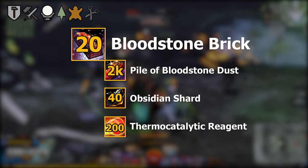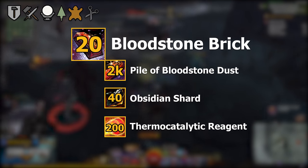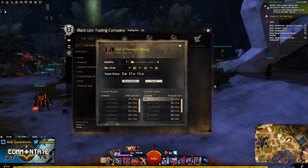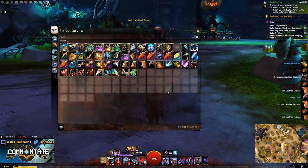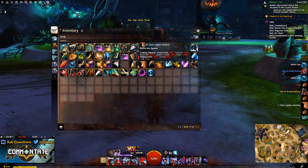Next you need 20 bloodstone bricks — we already know how to make those since you need them for the vision crystal, so just use the Silverwastes farm and the Winterberry farm. After that you need 120 vials of powerful blood. Like many other lootable crafting materials in Guild Wars 2, this is probably best purchased off the trading post or accumulated over time, since your best bet is looting these from kills or loot bags from completing content.